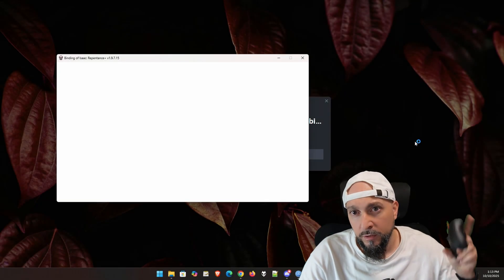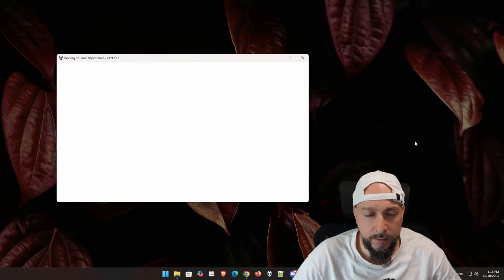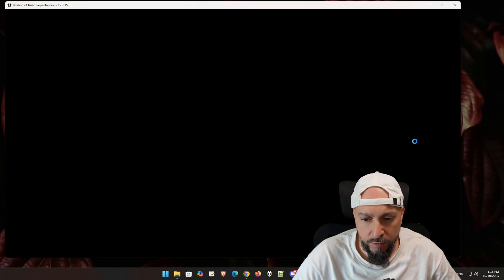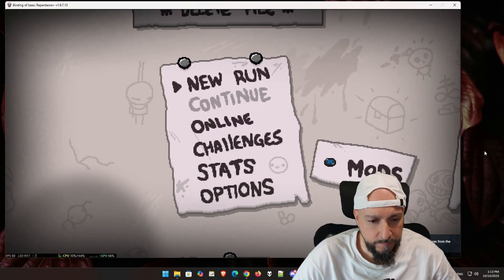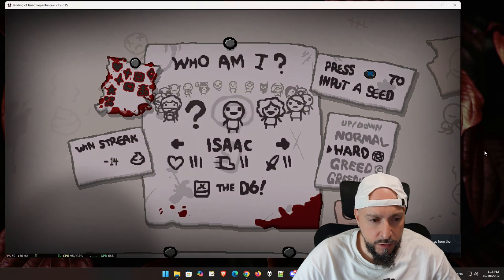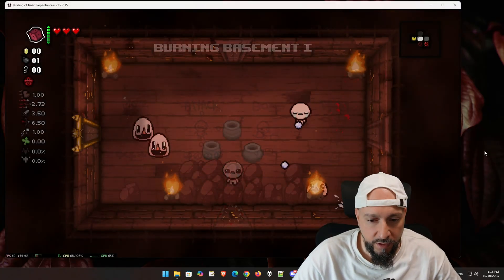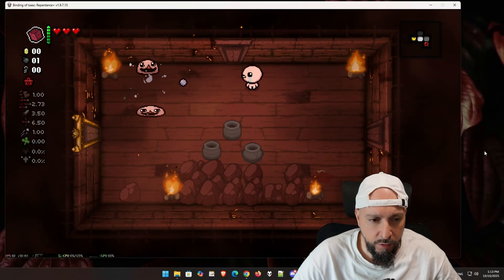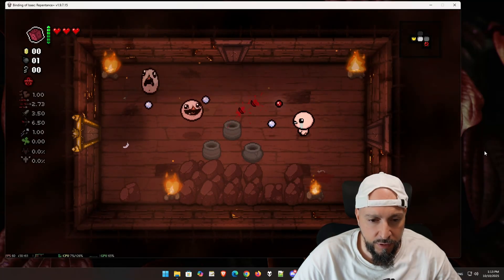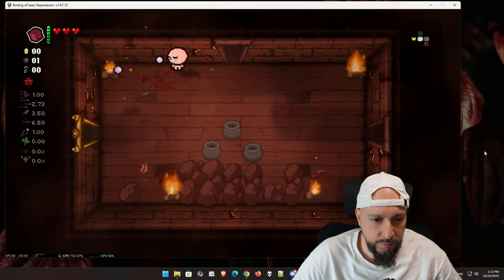I have my controller here. We're gonna launch the game in its default state and I'm gonna show you how this looks and how it performs. Let's go with a new Isaac run. As you can see in the Steam metrics on the lower left side of the screen, we do get the 60 FPS locked experience.